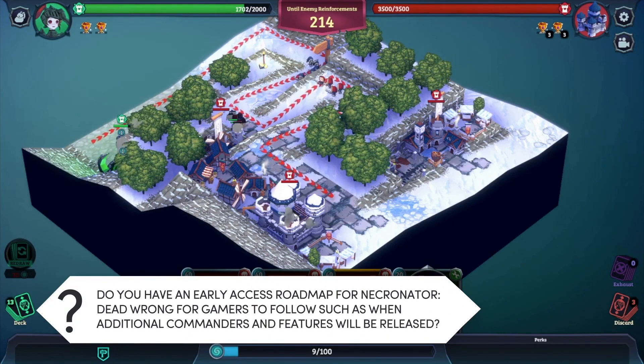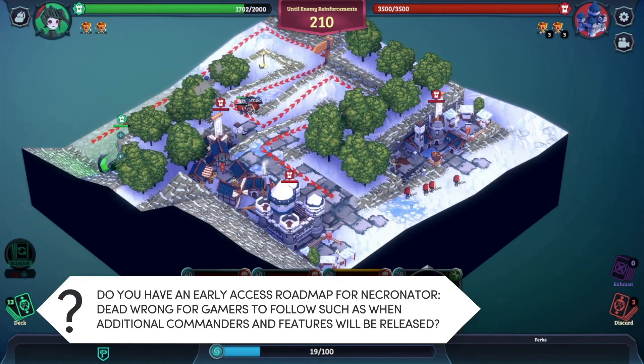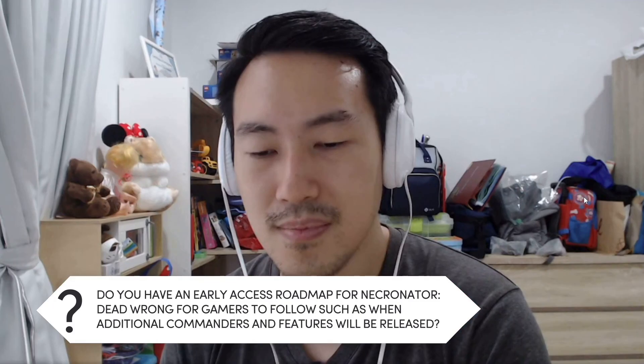Do you have an early access roadmap for Necronator Dead Wrong, such as when additional commanders will be released? Yes, we actually have the roadmap posted on the Steam store page — you can check that out. We'll be updating the game every two weeks, and big updates come once a month. We'll keep adding new content until the game is fully complete.